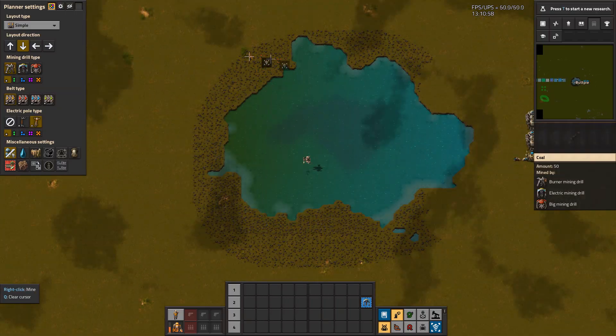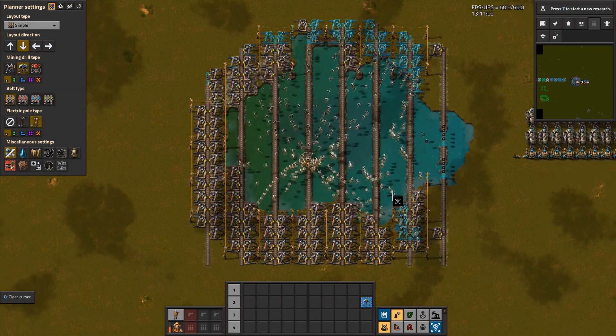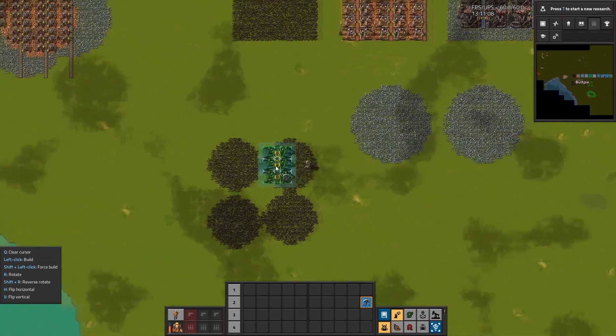It also places landfill if the world decides to sprinkle a little coal near a lake for a convenient power plant placement. It also has the option to include your own blueprints, like the one I have here.